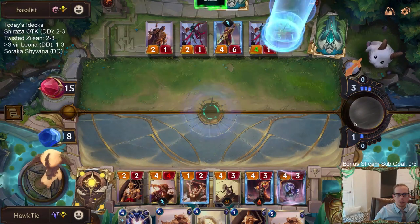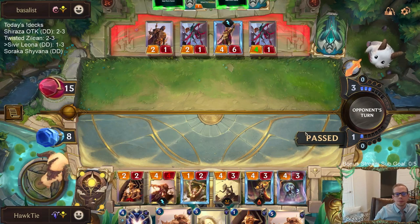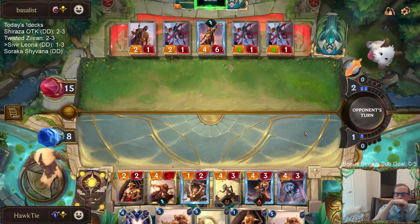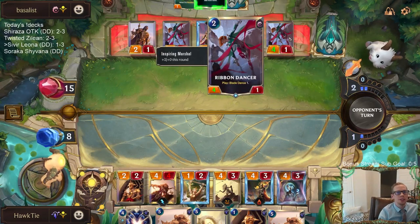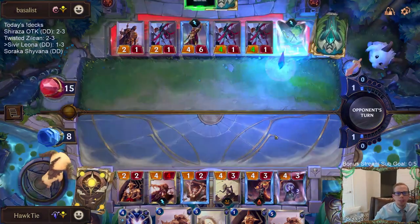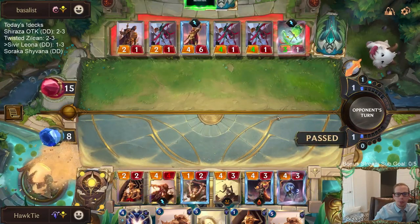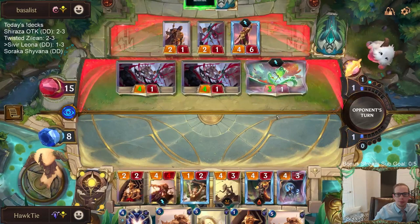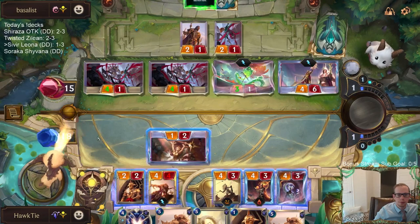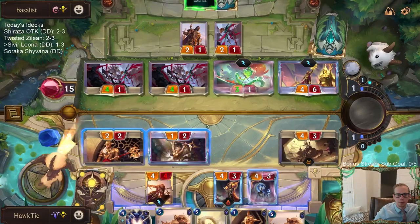This is the card they drew off Retreat. Another Retreat. Ribbon Dancer is a play ability to Blade Dance, so I assumed they were thinking they'd Blade Dance - but by using Retreat, Retreat summons it, it's not playing, so they don't get to Blade Dance.